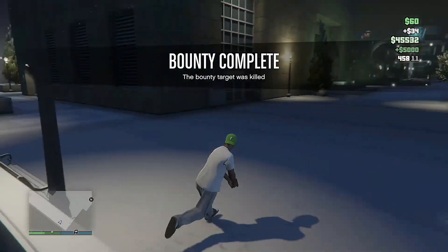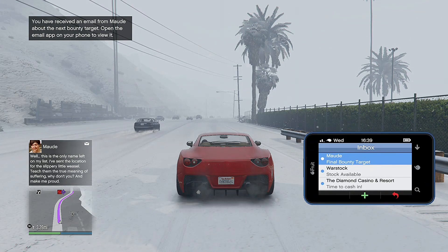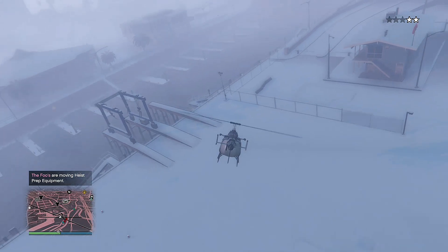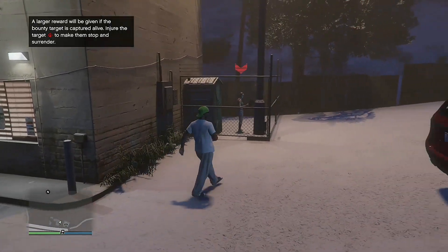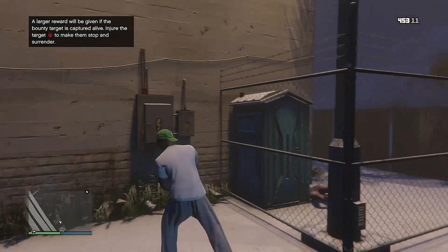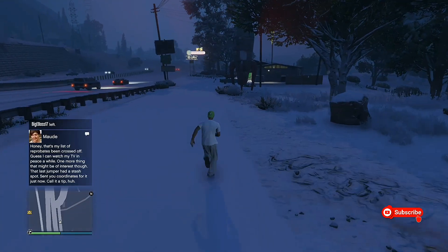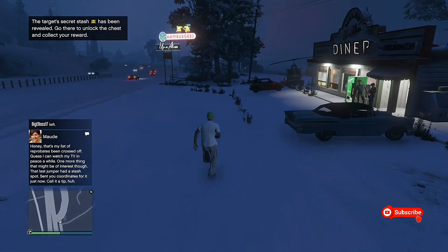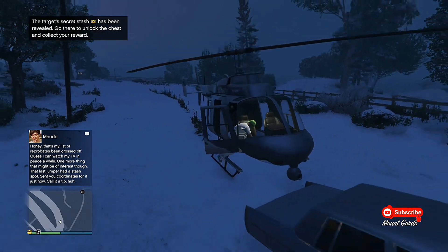In my opinion it's not worth trying to take a man alive because you'd have to drive way out of the city. Just go ahead and kill them, because the most important part is getting the gun you unlock. It's three targets — we're going to kill the last one. She sends a text telling you there's just one more, at random locations. After we kill this one, we get a treasure map and a treasure chest pops up on the map in gold.